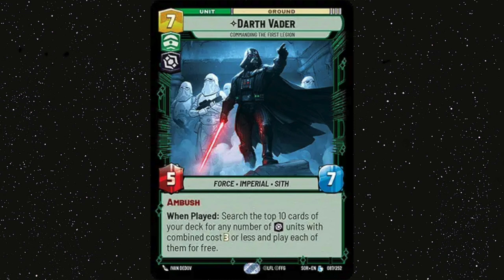Darth Vader — one of the mainstays of your late game plan. Bringing him down and then playing Cell Block Guard or Emperor's Royal Guard in the late game feels great. We all know about Vader — it's the most expensive card in the game monetarily, and it's one of the best cards in the game, so it's expensive for a reason.